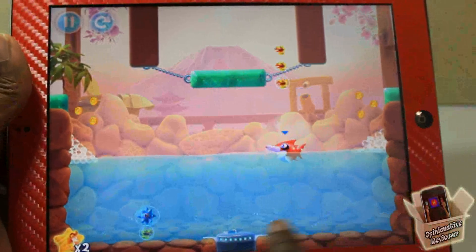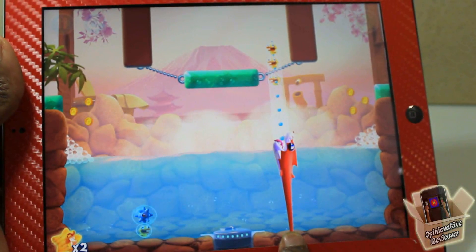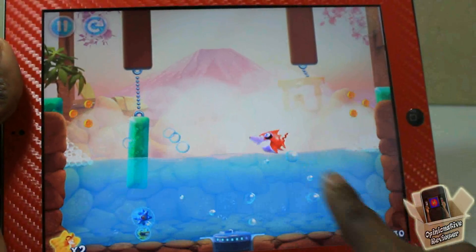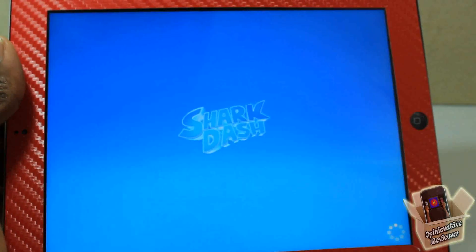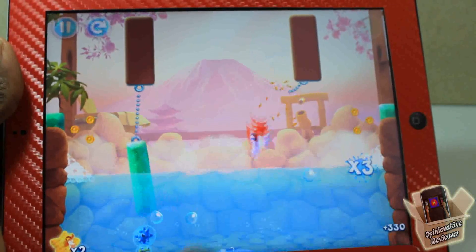I just wanted to do some gameplay so you guys could see. This shark actually has a saw mouth, so he can go ahead and cut the chain and stuff like that. The other shark didn't have a saw mouth, and he went right out of the tub.